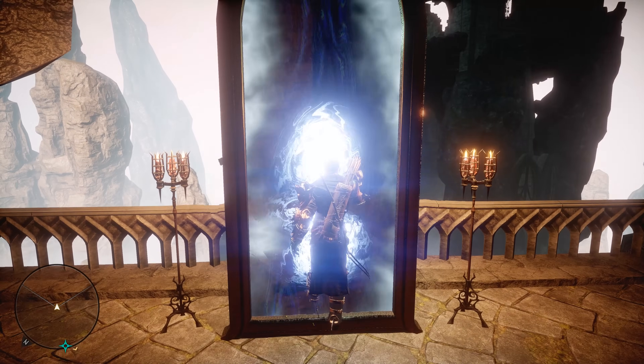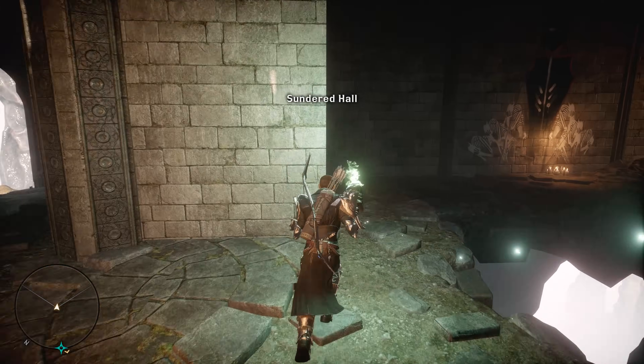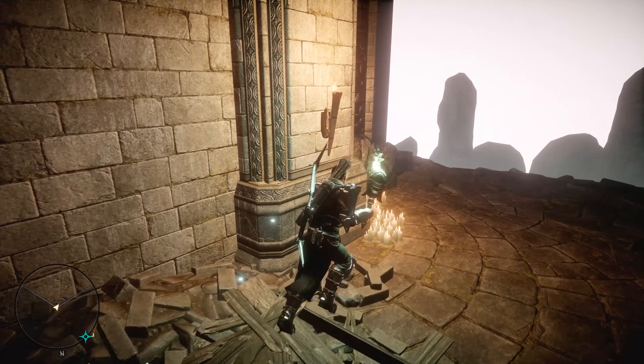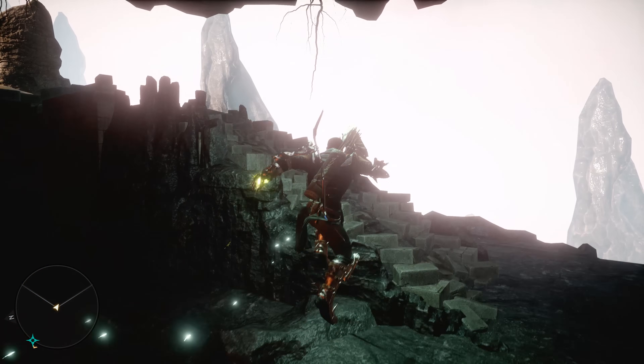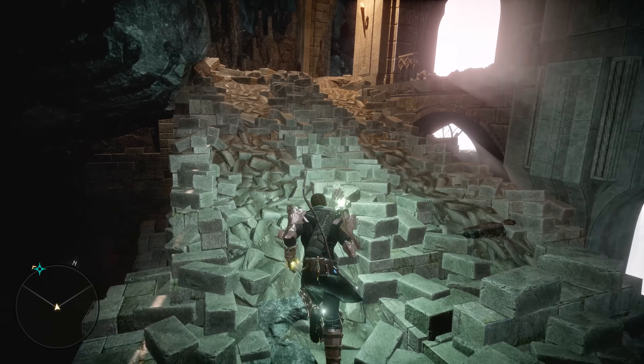There are three alluvian mirrors in here, but only two actually take you anywhere. From here, run around this direction — you can go the other way if you want, either path takes you all the way to the top, which is where we want to go because there is another alluvian mirror up there that we want to go through.